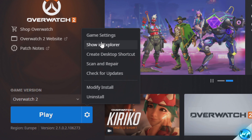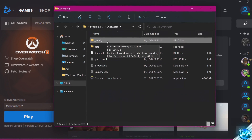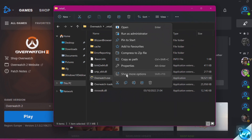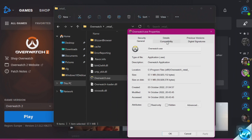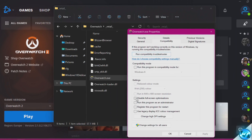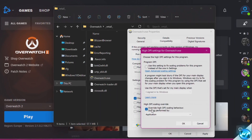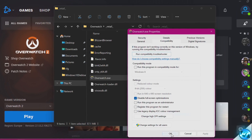Navigate down to the Settings cog, select Options, go to Show in Explorer. Inside of here, go into the underscore retail underscore folder. Scroll down to Overwatch.exe, right-click, select Show More Options, then Properties. Scroll up to the Compatibility tab at the top. Check the option for Disable Fullscreen Optimizations. Select Change High DPI and override the High DPI Scanning Behavior at the bottom. Select OK, Apply, and OK.